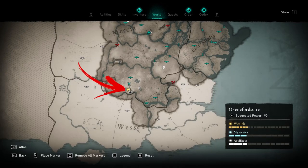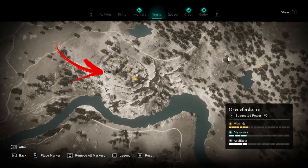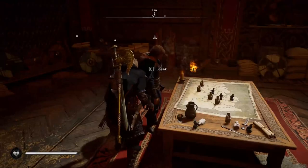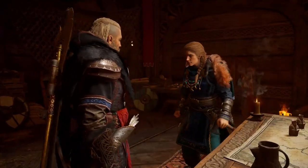In the bottom side of the Oxenfordshire region, you can find a castle that takes the name of Cinnabel. To be able to get the gear hidden inside the keep, go back to your settlement and speak with Randvi to access the Alliance map.